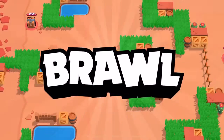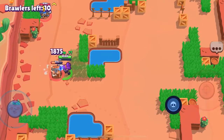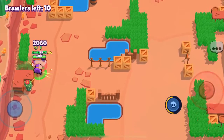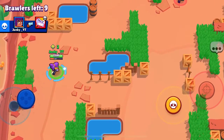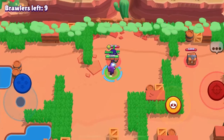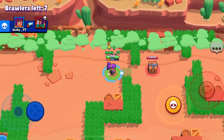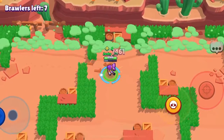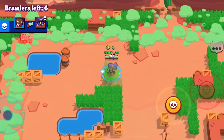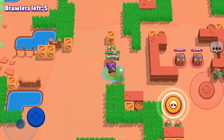In more open maps in solo or duo showdown, I'd use a different character like Colt or Rico who can shoot from far away. On maps with a lot of obstacles, weeds, or grass, I'd use a shotgunner — including Shelly, Bull, El Primo, Frank, or Daryl — so that you have the opportunity to surprise enemies when they get close and demolish them at close range.